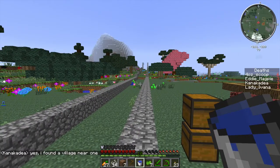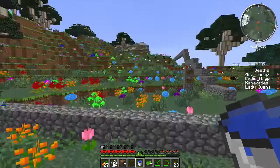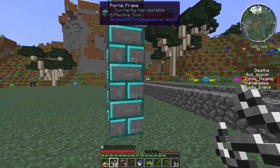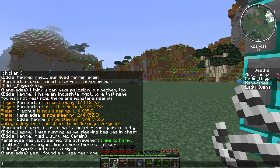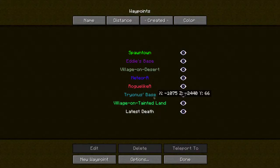Alright, I am back at spawn town. Not a lot has changed since the last time you were here. I did, however, install the Aroma Mining Dimension portal. I need to get the coordinates — my memory is actually pretty bad. It is negative four, three, five. Negative nine, seven, seven, four, two, five.